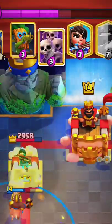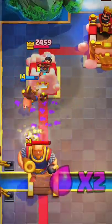In the meantime, he makes an attack with RG and barrel, and I knew that he would defend with Skarmy. I throw a tornado so as to pull the RG and hit the army, and the barrel was sent flying behind the tower.